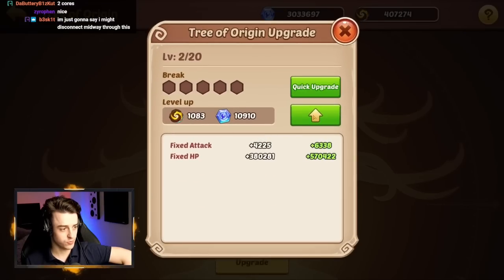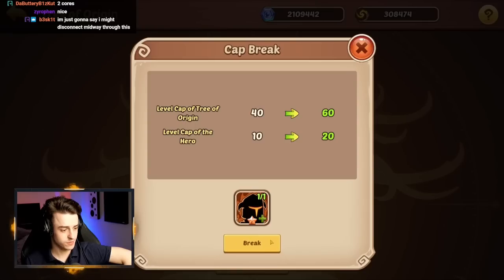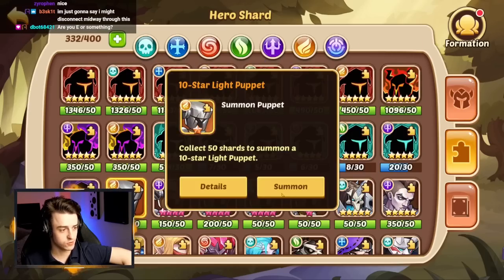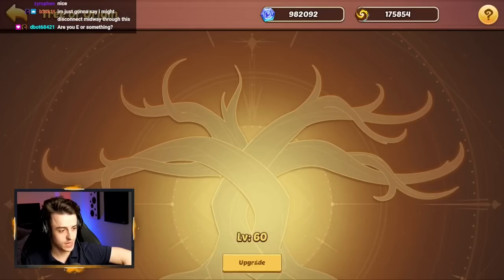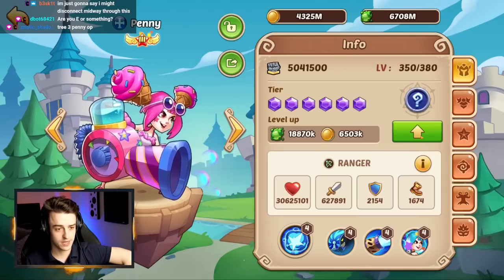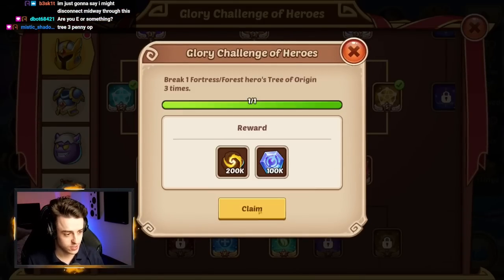We quick upgrade Penny to Tree of Origin level 1, put in a 10-star for cap 1 broken, then quick upgrade again for cap 2 broken. We need another 10-star for cap 3 — we have light puppets as fodder. We go back to Penny in the Tree of Origin and break through one more time, taking her all the way up to cap 3 broken. Then we upgrade her all the way up to level 380.